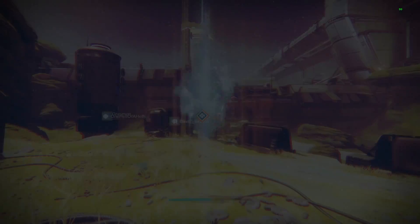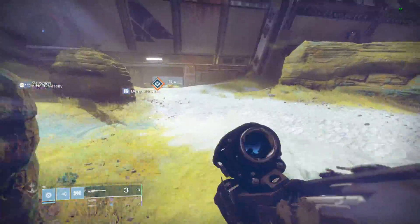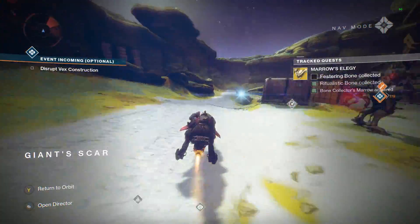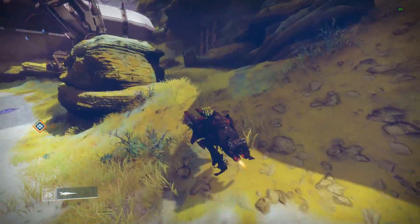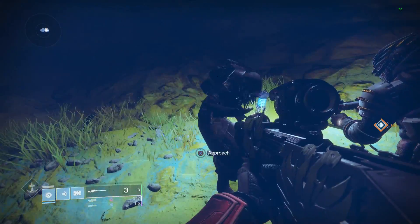His Io spawn point is also a bit tricky to find because it's in a cave — not out in the open. If you go down this track in the Giant Scar, you'll come upon a cave and you'll want to go to the very back and to the right behind a pillar. You'll find him sitting there if he's there for that week.